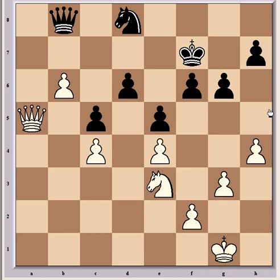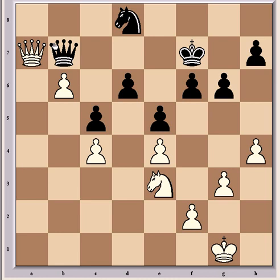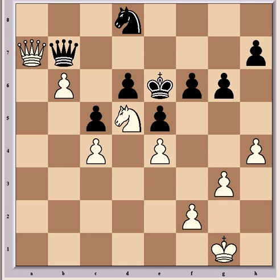After b6, Holst played Knight d8, stopping b7, but now comes Queen a7 check, which forces Queen b7 — there's no Queen takes a7 or b takes a7. Black has no way to stop the pawn from queening. Now comes Knight d5, a very strong and dominant post for the knight. King e6 from Holst, and it's clear that White is much better positionally and has all the trumps.